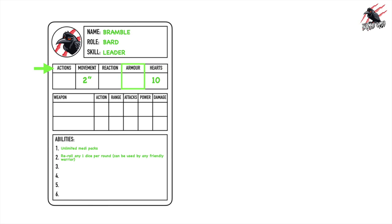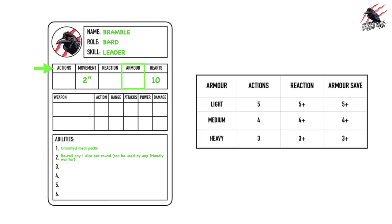Now we're on to armor, one of the most important parts of building your warrior. There's a table with light, medium, and heavy armor, and whichever you choose will influence your actions, reaction, and armor save. If your warrior is wearing light armor, they can perform more actions — they're more agile — and they can also react better, moving out of the way of a bullet or arrow more easily. With light armor the armor save isn't as tough, so it's more difficult to defend against attacks that get through.